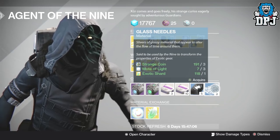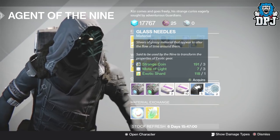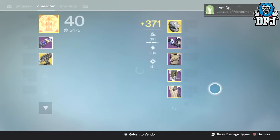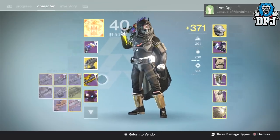Said to be used by the Nine to transform the properties — oh yes, I do remember actually, you can re-roll your discipline, intellect, and your strength. Now what have I got? Oh look at these weapons, beautiful. Look at my haul.